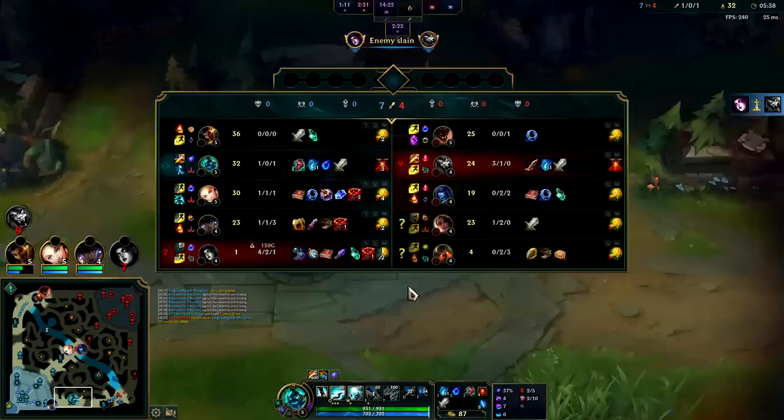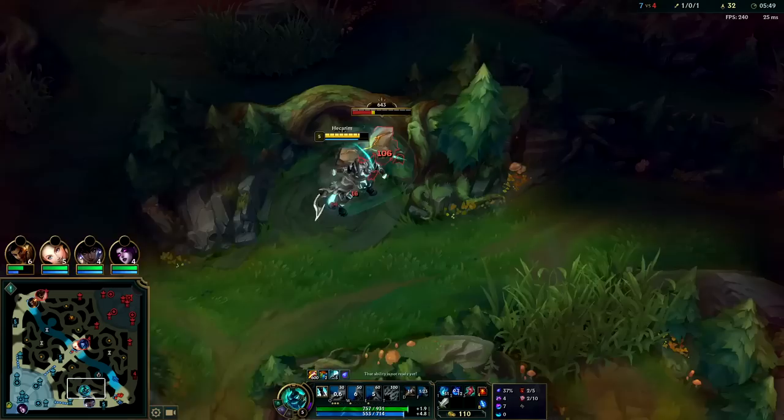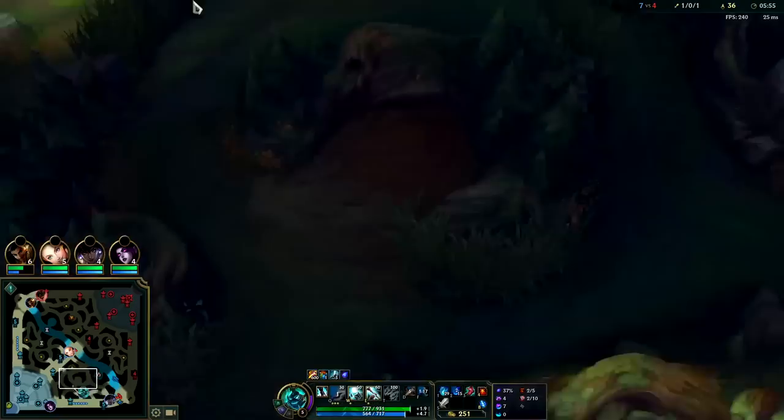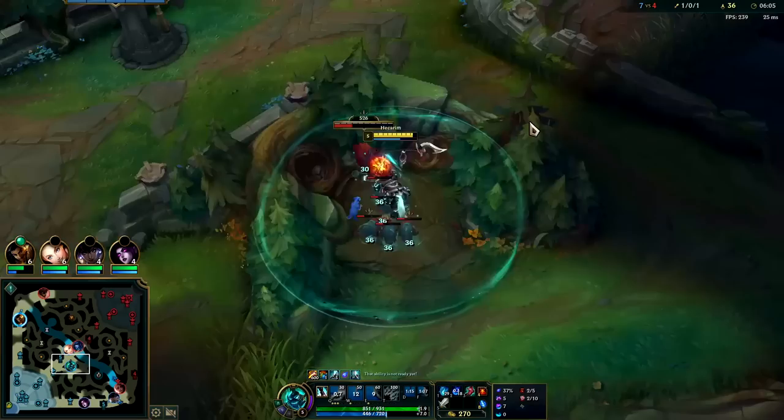We gave her the ping, she reacted off the information, and she got a kill off of it. Now we have some street cred with her — she's gonna be like, 'oh Hecarim pings, he knows what he's up to.' Once again we didn't dump pings on top of her forehead. We gave her the information so she could choose what she's gonna do next. When your teammate hits you with ten pings on your head — no no no no — good pings is an art.